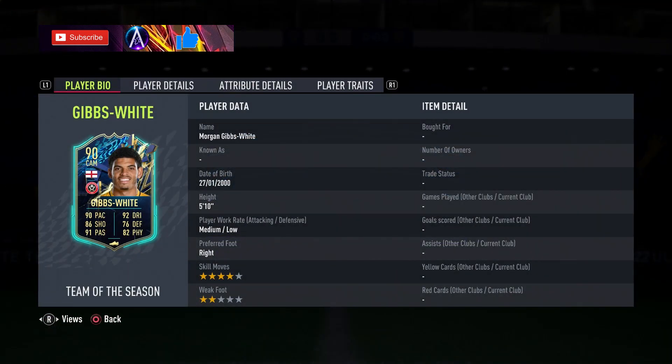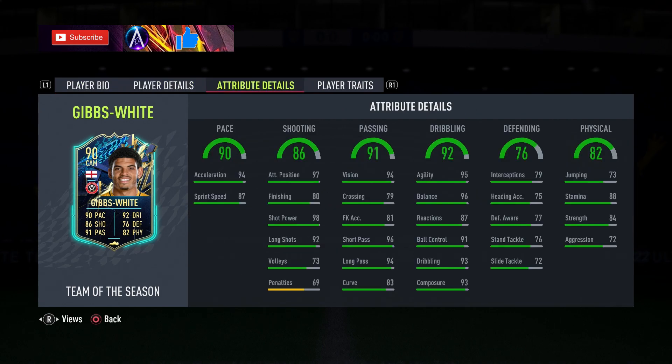He has a four-star, two-star weak foot — two-star weak foot is not great for a CAM, not gonna lie. Five foot ten, medium-low work rates. In terms of his stats, pace has a little bit of a weird split but okay. Positioning and shot power are brilliant; outside of that, not great shooting stats to be honest. Passing-wise: good short pass, long pass, and vision.